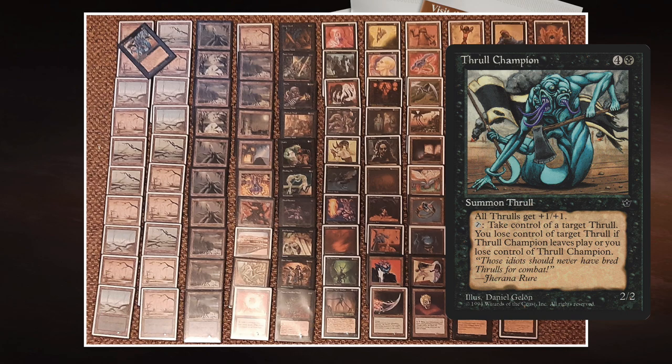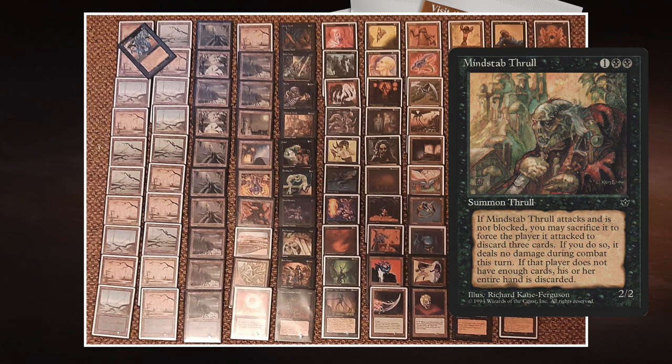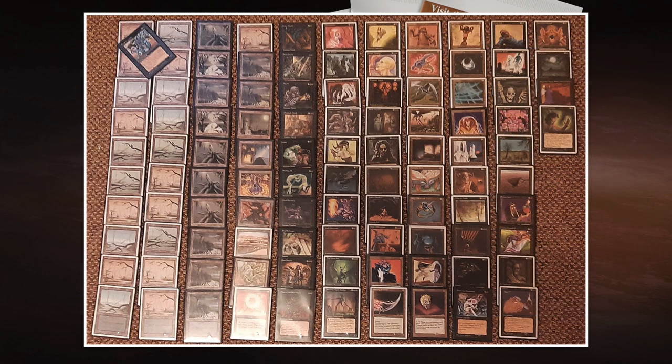If I can Control Magic his Thrall Champion, I can steal his Thralls — that would be really mean. Among the Thrall creatures worth mentioning is Mindstab Thrull, a 2/2 that reads: whenever it attacks and isn't blocked, you may sacrifice it; if you do, the defending player discards three cards. That's pretty heavy. He's also playing Necrite, a 2/2 that when unblocked lets you sacrifice it to destroy target creature of the defending player — kind of a Terror on a stick.